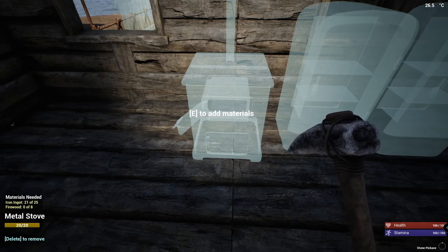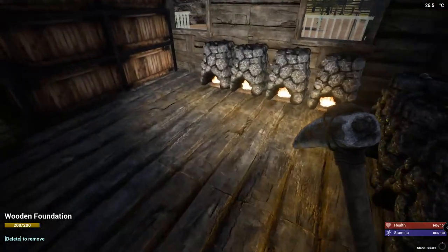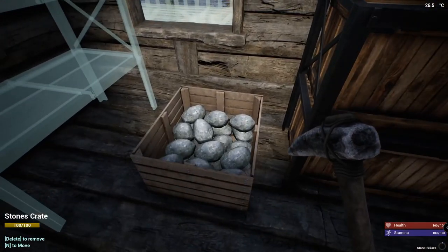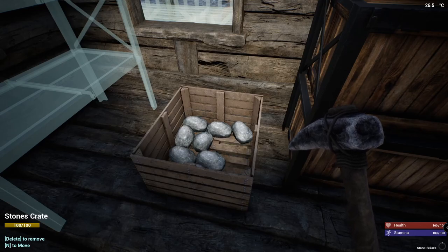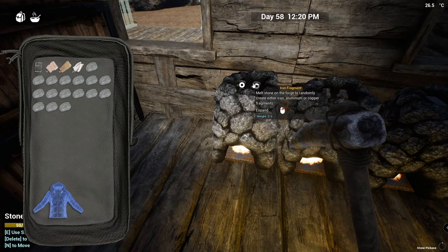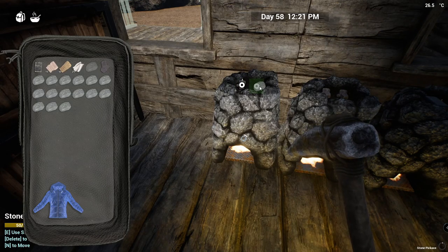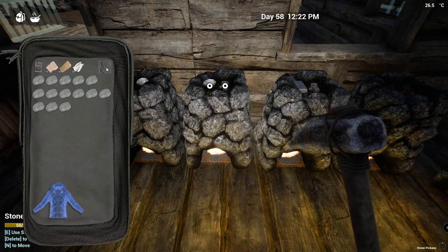We have some iron in the furnace, we have to go get some more. Yeah, a couple more. Okay, check those out - those look like they're done. One, two, three, four, five, six, seven, eight, nine, ten, eleven, twelve, thirteen, fourteen. All right. Yeah, we just got a ton of rocks.